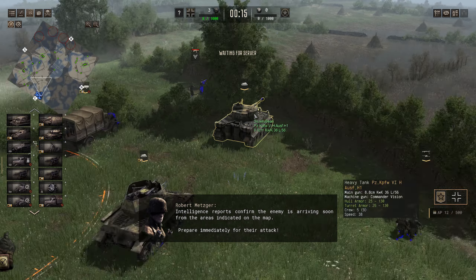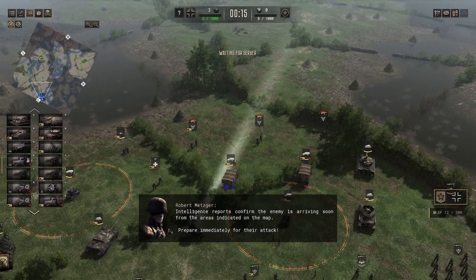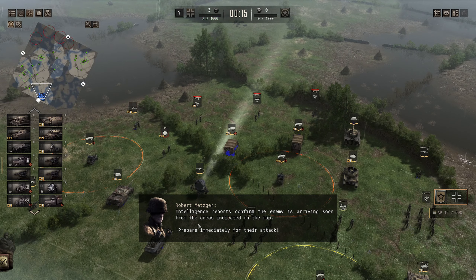We have a lot of armour and a lot of infantry — we've been able to deploy everything. We also have the Tiger, Panzer VI, ready with us. Straight away we're going to fortify and take the points. Let's quickly get the Kettencraft, wherever they are, to drive up to these objectives and get ready for digging in the troops.